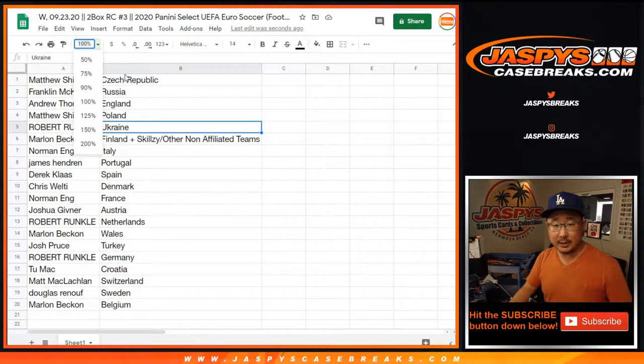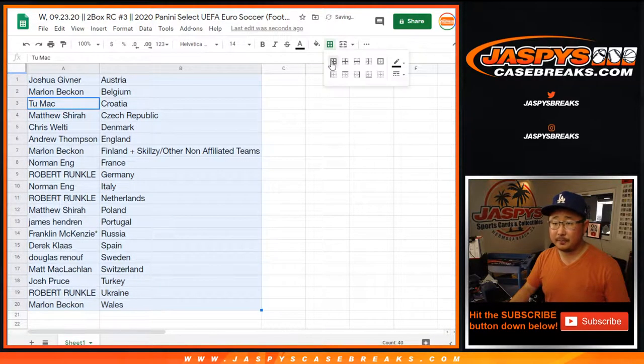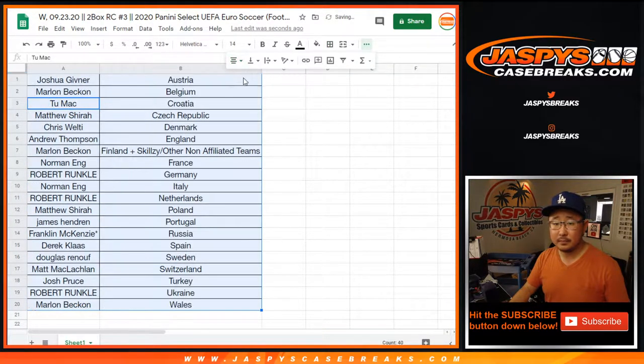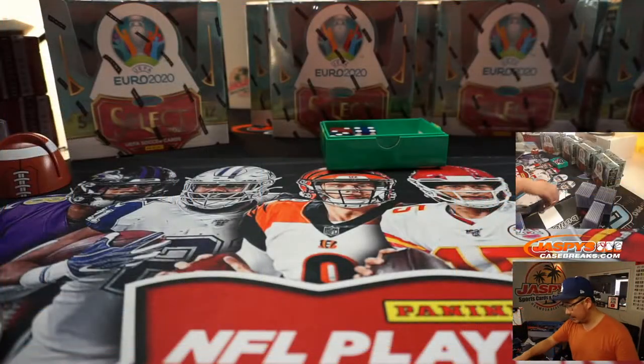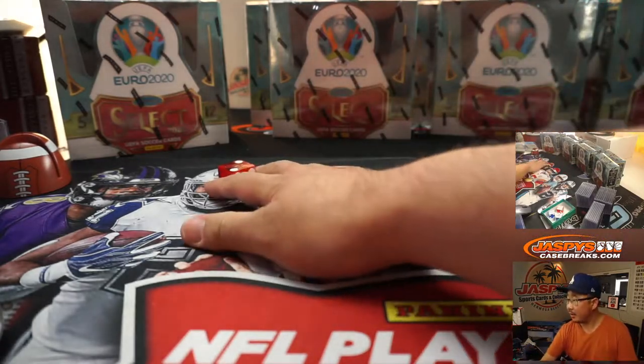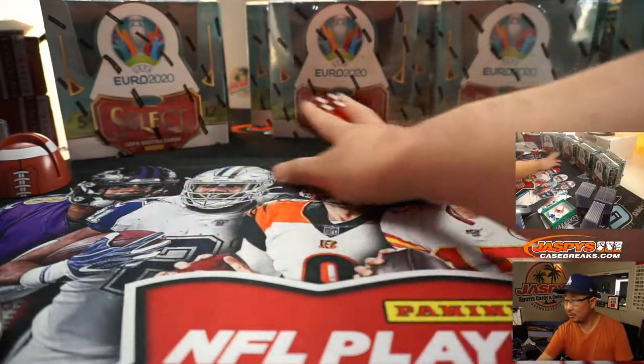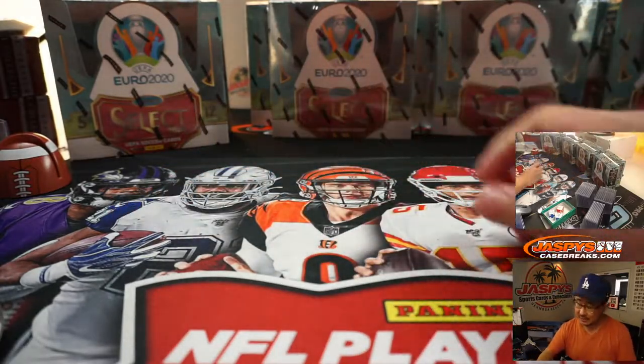Let's alphabetize this by country, by column B. And while you're considering trades, we're going to select a die and we'll go one, two, three, four on the dice roll. Five and a six, we'll just roll again.